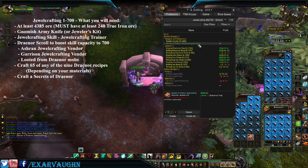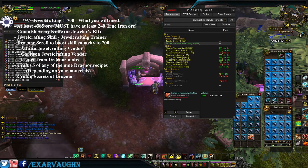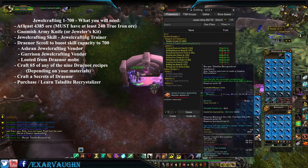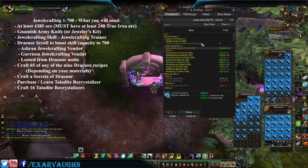After the Secrets of Draenor got us up to 652 skill, go to this guy again and buy the Telidite Recrystallizer. Then craft 16 more.